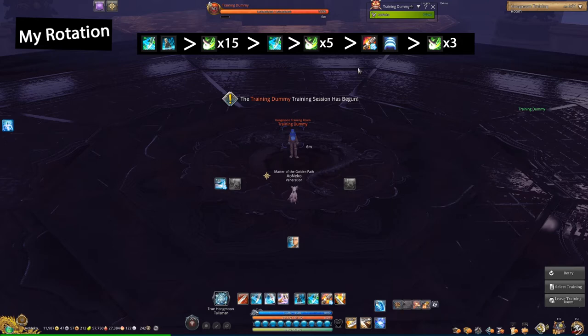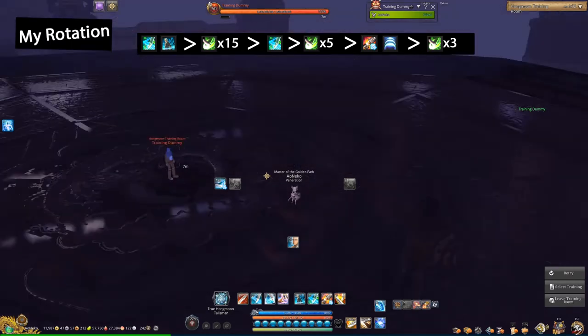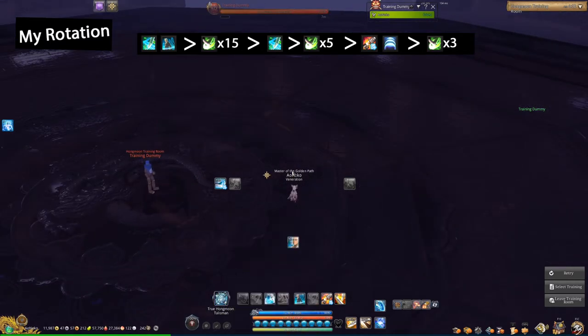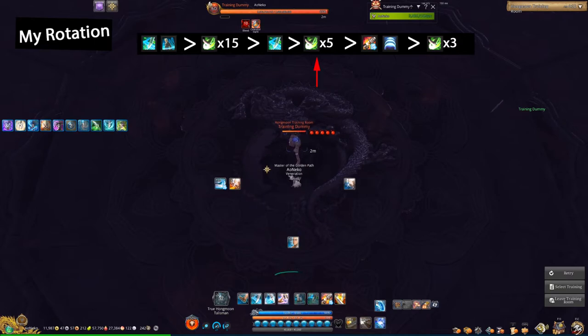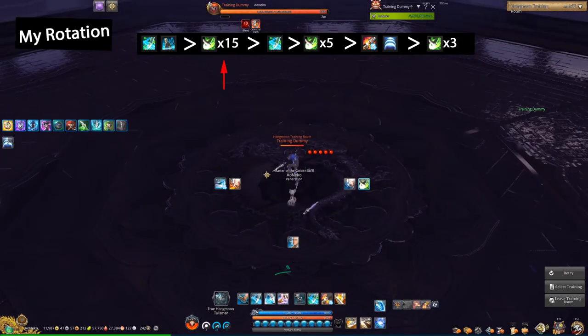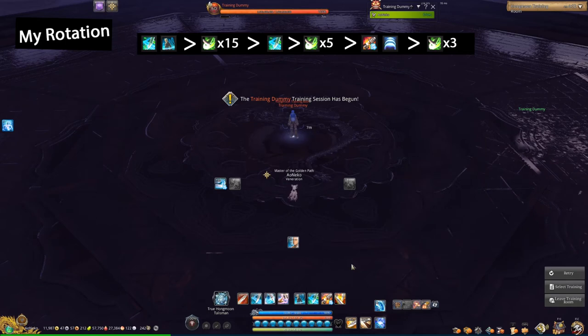At the start of a fight, you want to proc your Soul Badge for a tiny bit more burst, and you do that by using CV at the start. You don't want to hit anything with it, because you don't want to proc your Soul. While you're doing that, you might as well use the Talisman too. So what you want to do at the start is CV, Talisman, into your normal rotation.